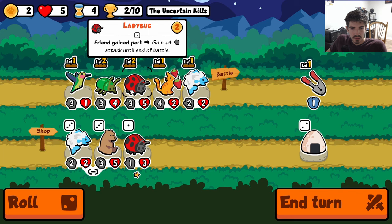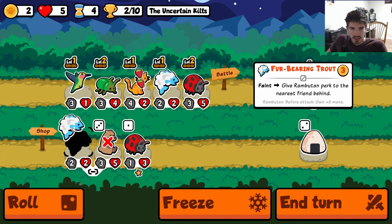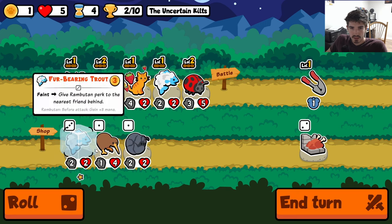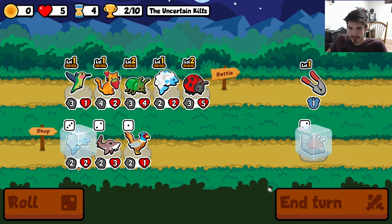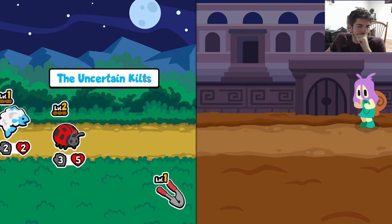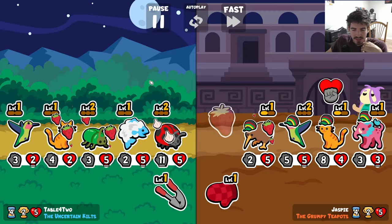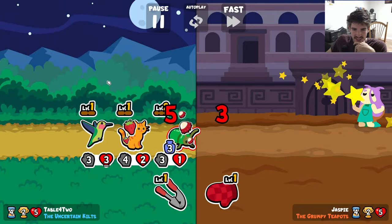Just full send it! I guess we just freeze the trout. I still want to keep the ladybug in front — it's got the most health and it's gonna have the most attack. We'll overwrite the strawberry with another strawberry, as many strawberries as possible. Eleven-six garlic on turn four is just ridiculous — it's fantastic.